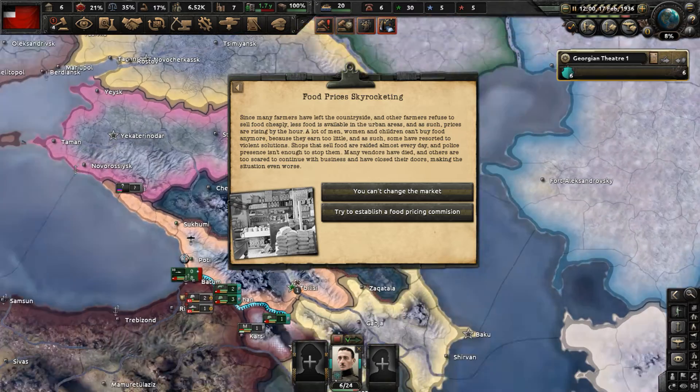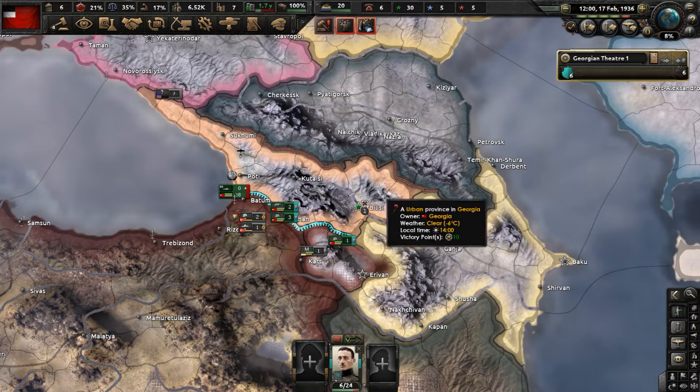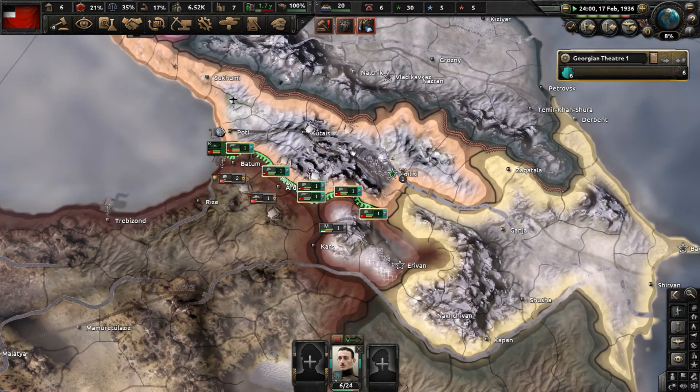Food prices are skyrocketing. Since many farmers have left the countryside and others refuse to sell food cheaply, less food is available in urban areas and prices are rising by the hour. Many men, women, and children can't buy food because they earn too little. Some have resorted to violent solutions - shops are raided almost every day and police presence isn't enough to stop them. Many vendors have died and others are too scared to continue, making the situation even worse.